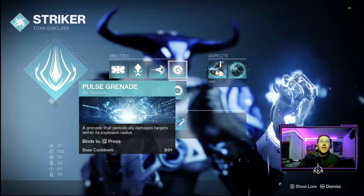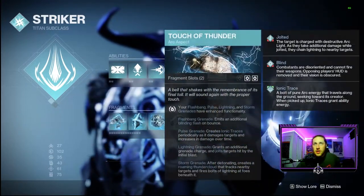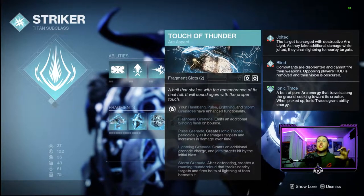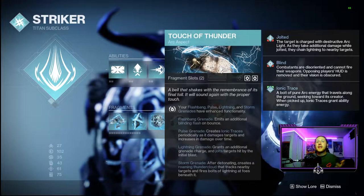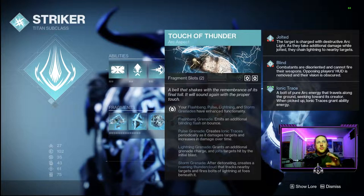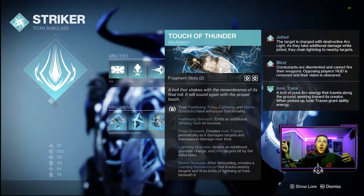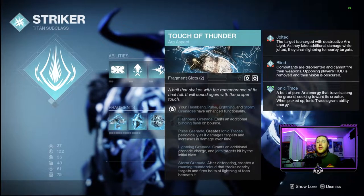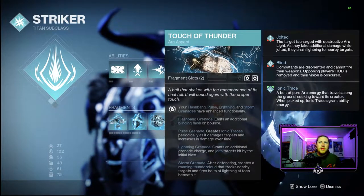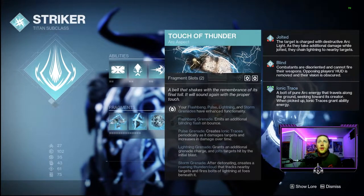For our grenades, we're going with pulse grenades because of the aspect Touch of Thunder. Pulse grenades create ionic traces periodically as they damage targets and increase damage over time. This is very good for generating ionic traces, which give us our Arc ability energy back even faster, based on picking up Arc elemental wells and our Arc mods on armor.